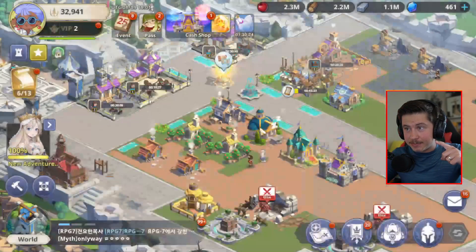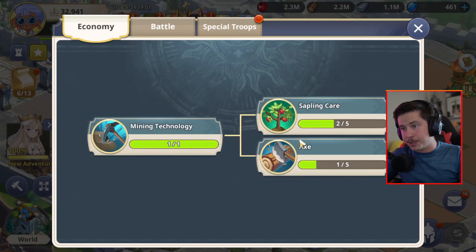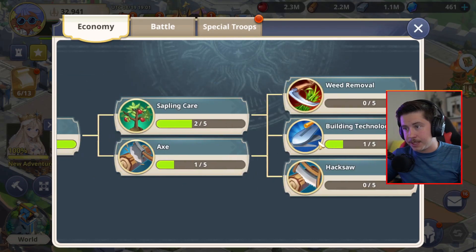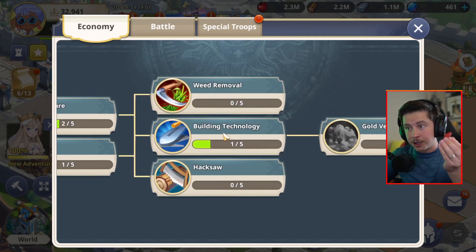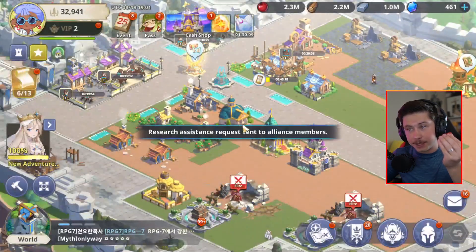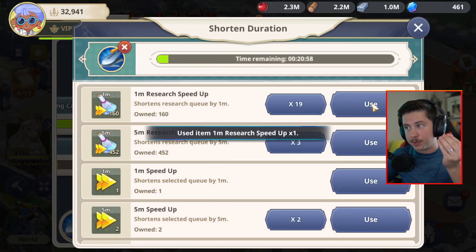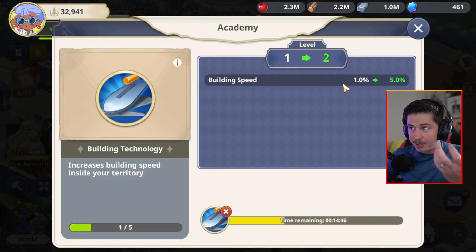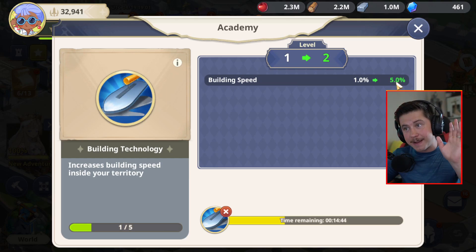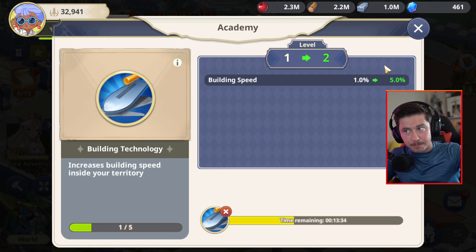Next up, the research speed up. This is used for your academy while you're researching. The most efficient place early game to use it is your building technology — you definitely want to be using it here. We're actually going to speed this up right now. The reason why is because the bonus you get is building speed, all the way up to 5%, and that's going to make all of your upgrading for the rest of the game faster.